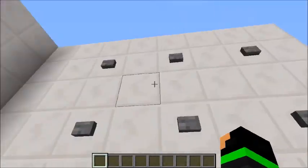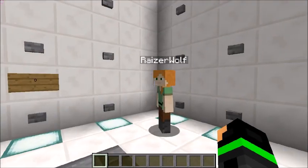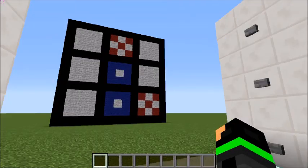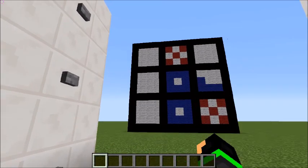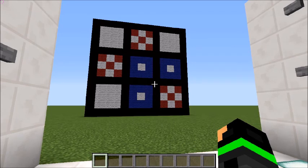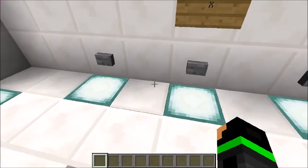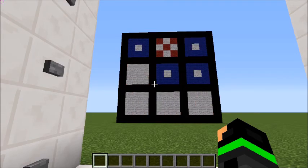I'll go for the middle this time. I guess I'll go for this one. I'm trying to block you. And then I have to block you. I'm just gonna have to play it safe, try and block you. I don't think you can win. Nobody can win. I guess you blocked me from winning - I blocked you from both sides. Well, that's a cat, or a draw. We're good at making cats.